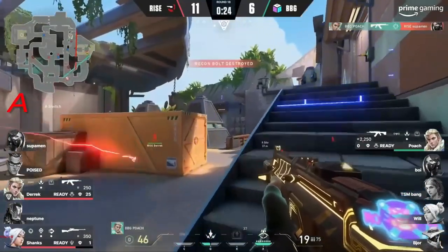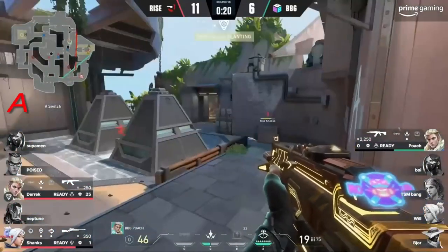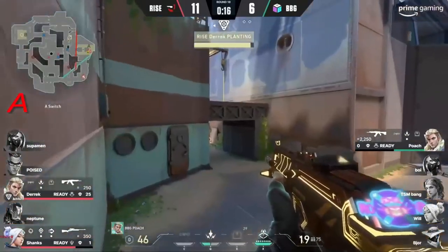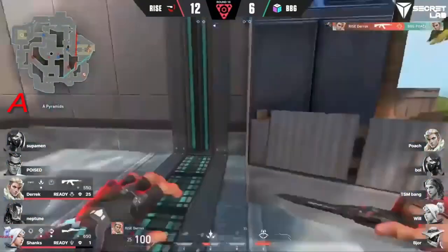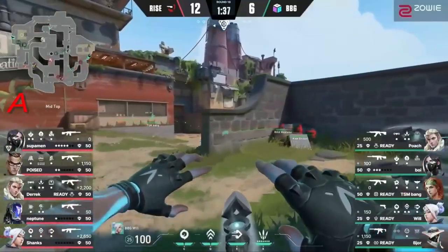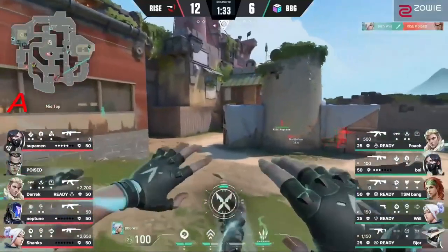Spike is making its way towards the A site, looking to have a plant here. Honest Fury available for Poach — opening this door just to try to sell a fake if he can. But with that Honest Fury, you're actually going to ping him out, and you're playing it for Shanks. But Derek says, 'No, I got it bro, I got it.' Was it Neptune's heels sticking out? So he knew he was going to take the fight after. Just really smart stuff all around.